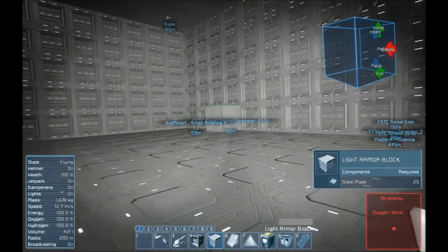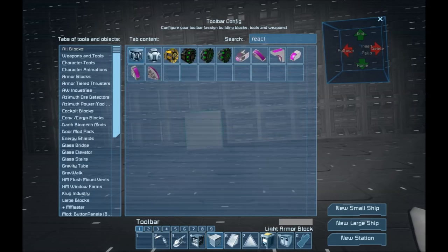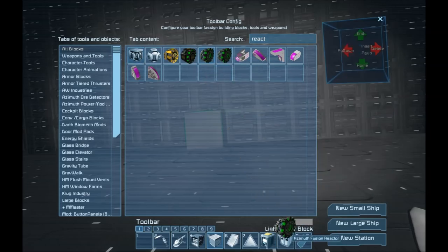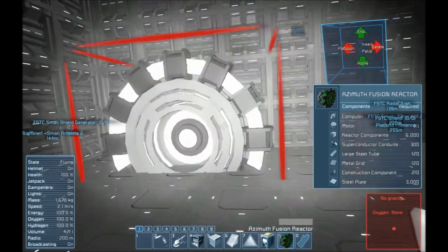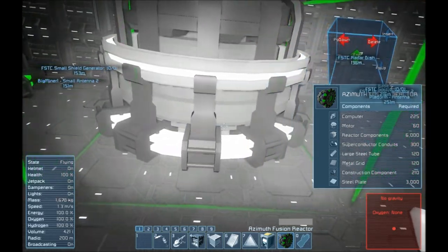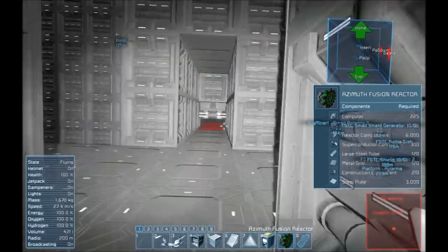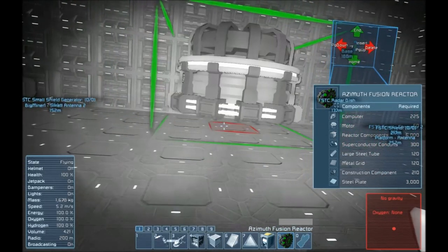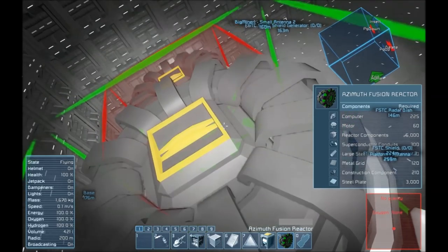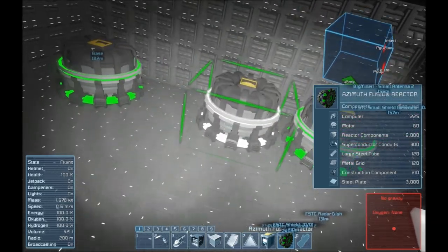This will be the reactor room. What kind of reactors do I want to put in here? I'm thinking this is going to be a mix between reactor and item storage — reactors, item chests, and cargo containers. I'll go with the Azimuth fusion reactor — definitely the big one. Not only do they look cool, but they're super powerful, which is nice. We'll put them along the back wall. Let me check — no, I don't want mirroring mode on; I wouldn't want reactors in every room. So one here, one here, and a third one down right in the middle.